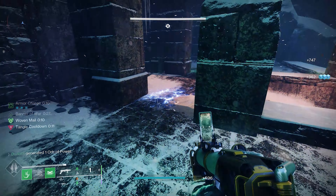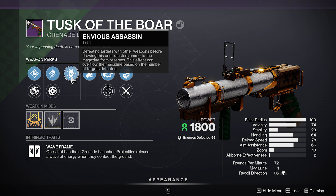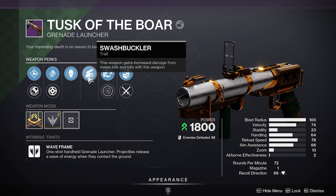My name is Duddits - Saddle Builds and Stuff. Today I want to share with you my roll of the Tusk of the Boar, the brand new insane strand wave frame grenade launcher from the Iron Banner. I love it and I want to share the roll I got. It's right up there with Forbearance, trust me. It's as good as Forbearance - stay with me, I'll show you why. It's perfect for strand titans and a couple of other builds as well.